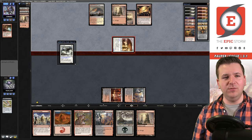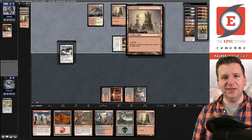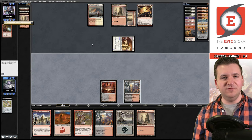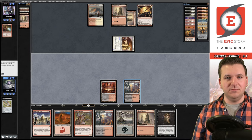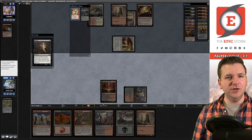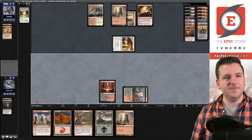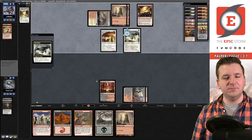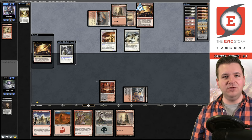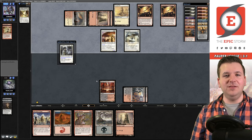We Duress them — they're holding Trickery. We play a Bridge and pass, no point doing anything else. They play Glint Hawk, Synthesizer — Graven Inspector picks it up to look for a land. They hit the white land — literally perfect for them, sort of a bummer. We now know their last card is Core Skyfisher. We need to get the Prospector here — I don't think we have a win, we're just short on mana.